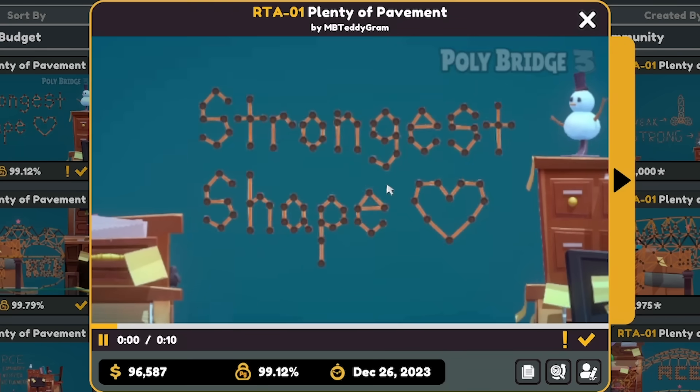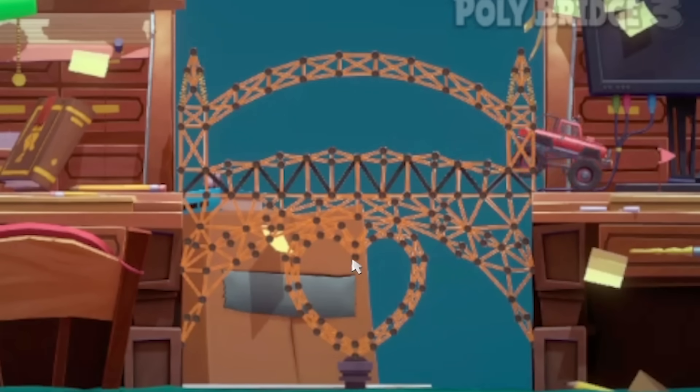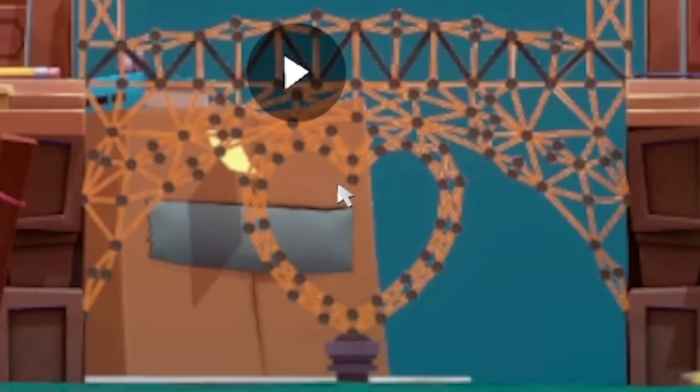Highest budget - oh, I like this one. Someone loves the strongest shape. Oh my God, look at that bilf! That's incredible. And it's got a heart underneath as well, showing that love can hold up any bridge. What a metaphor.